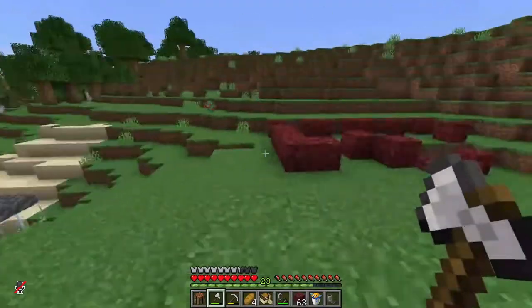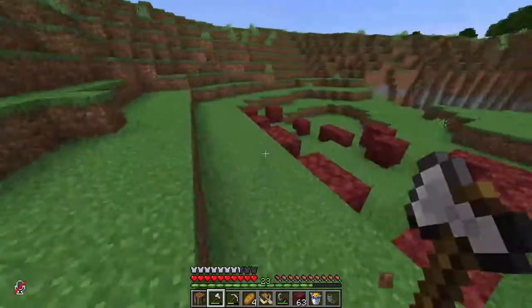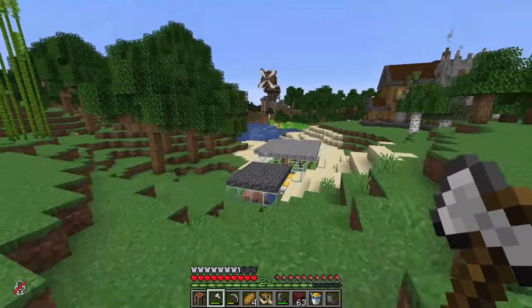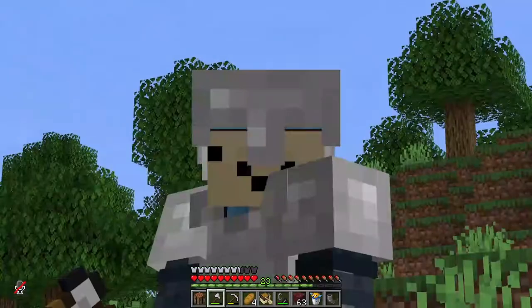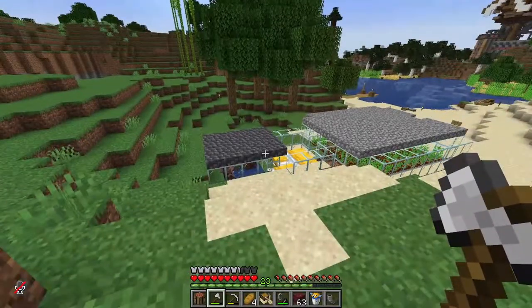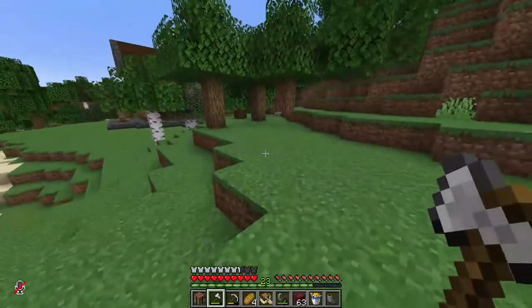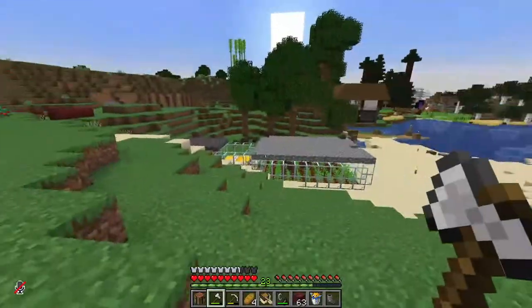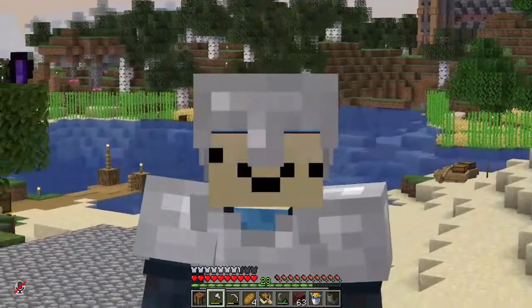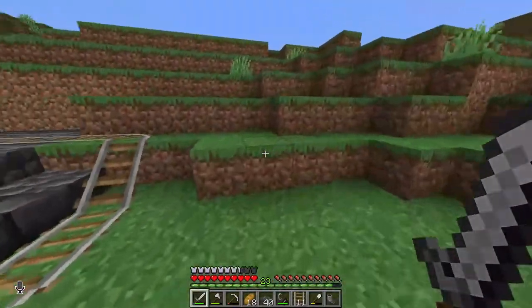Back here where the netherrack is — I assume that's maybe where Blue wanted me to build it — we'll set up a trading hall. We are going to try to get villagers that trade chain armor, because I've decided I'm switching from iron armor to chain armor. But that's not all — I want to get max enchants on all of my chain armor. I'm going to be the most dripped-out, fanciest chain armor wearer you've ever seen. Once I'm wearing this chain armor, no one's going to even want diamonds anymore.